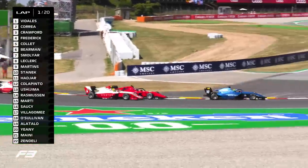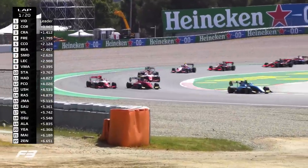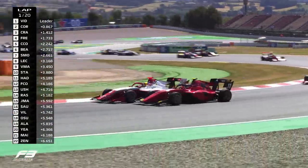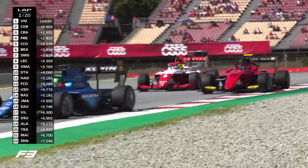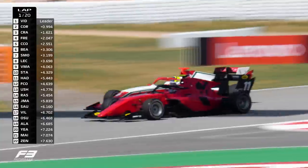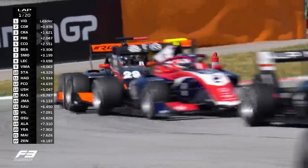There's a move from Smolier down the inside of Behrmann — a move for P6, and he gets in front. The all-red MP Motorsport car battling with the red and white Prima. Behrmann coming back at him, side on, almost a touch of the tyres. Smolier will have the outside line coming into the chicane. They both make it through, Smolier threading the needle through as they clip the curve towards the end of lap one.